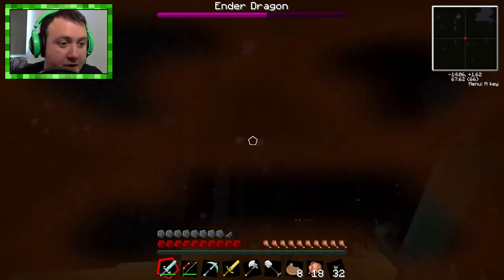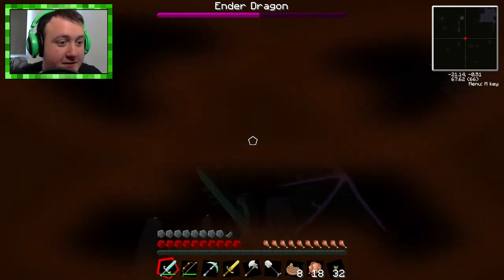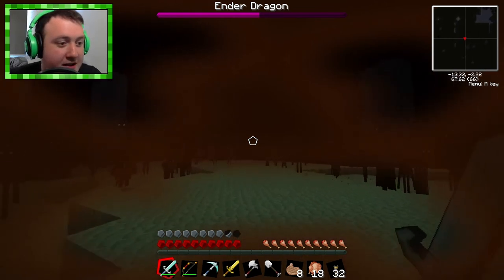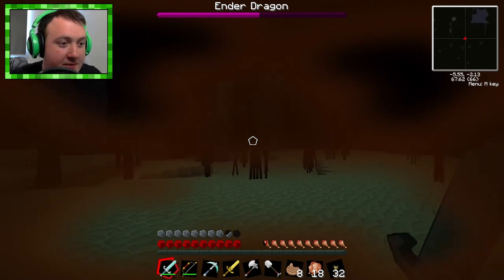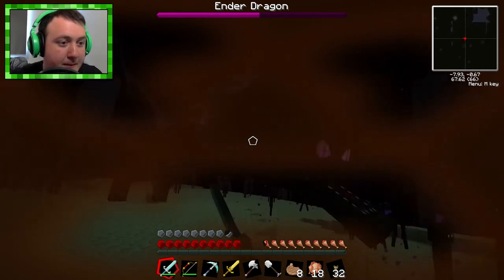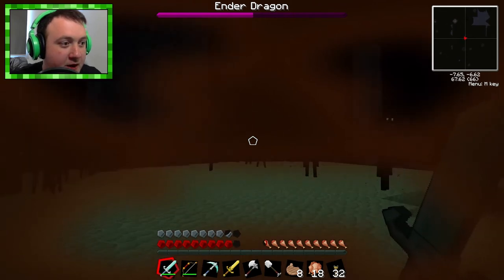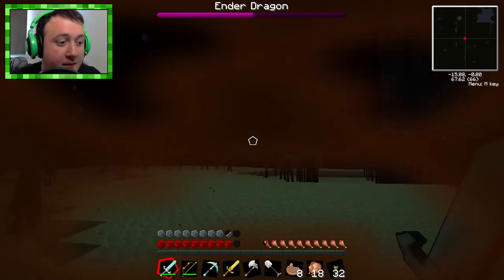We've gotten him down to about half health. Here he comes. Let's get a couple hits in — we only got one. He's about half health now, as you can see. He sometimes swoops loads like this, and then other times he disappears for ages. Got ya! We're getting there. You will be ours — I'll mount your head on my wall, buddy.